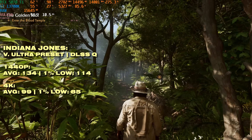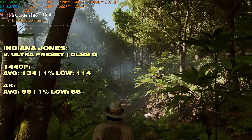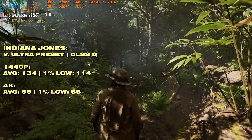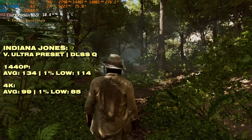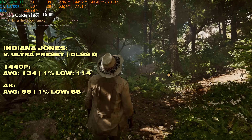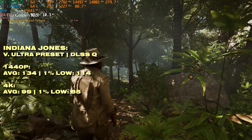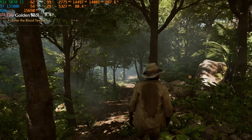Indiana Jones on the Very Ultra preset delivers very ultra performance — around 134fps on average at 1440p with a brilliant 1% low. At 4K we miss 100fps by just one frame per second, and the frame time is very smooth here as well. Absolutely zero problems with this one.